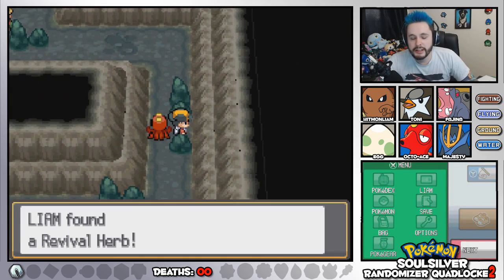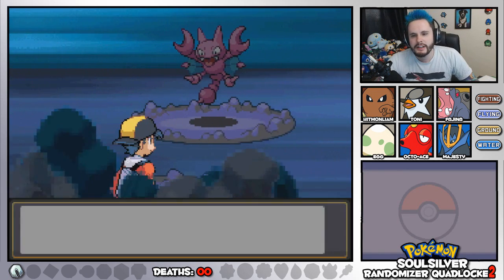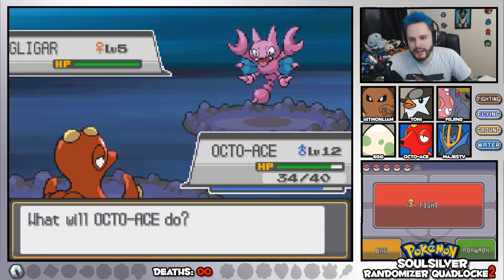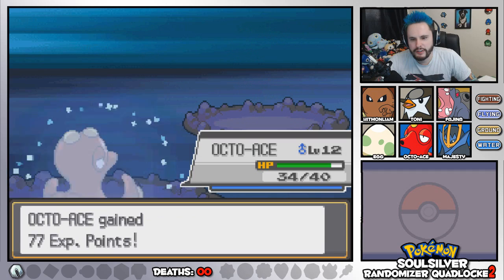Do we think there's a special item here? There's a Revival Herb in there. It's useless because we can't use reviving items, but even so, Gligar's not going to be a problem because it's four times weak to Aurora Beam. So we can just knock it flat out and get to level 13.